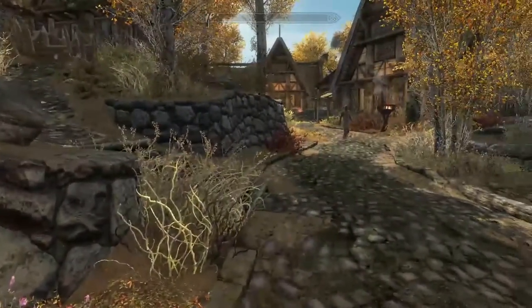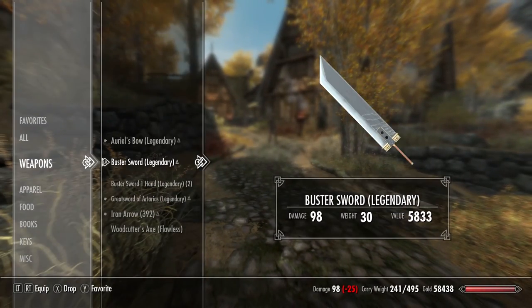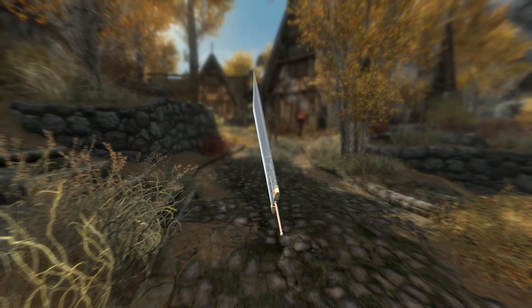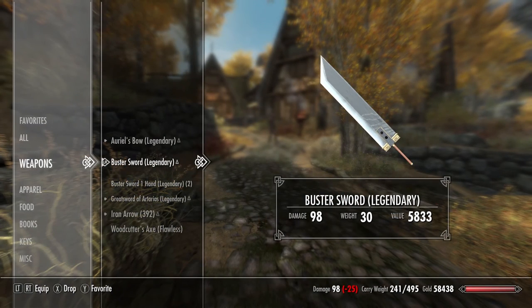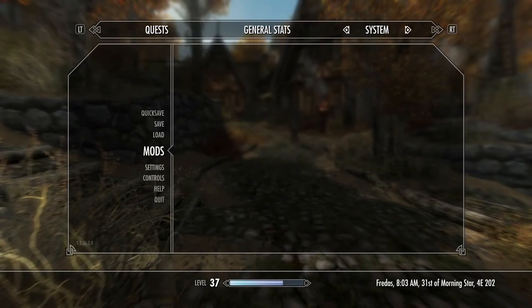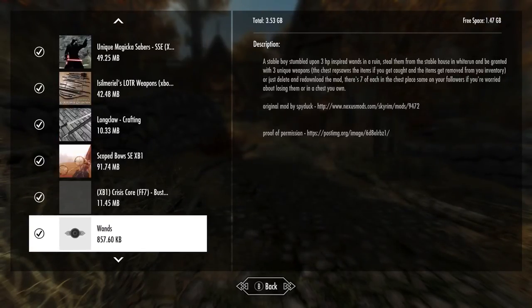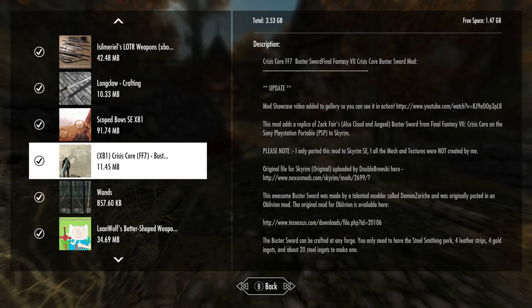So they told me to download something called the Buster Sword. I'm not gonna lie, this is probably gonna get me some hate points online, but I have never in my life played a Final Fantasy game. I assume that's what this is from because in the mod description it says Crisis Core, FF7 Final Fantasy 7. So the Buster Sword from Final Fantasy 7 — adds a replica of Zack Fair, also Cloud... I butchered that.